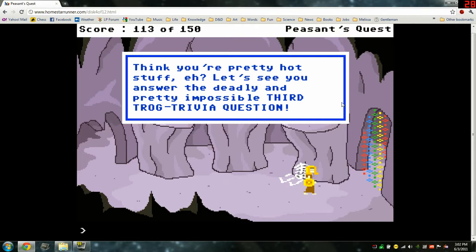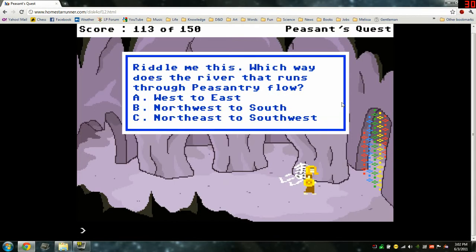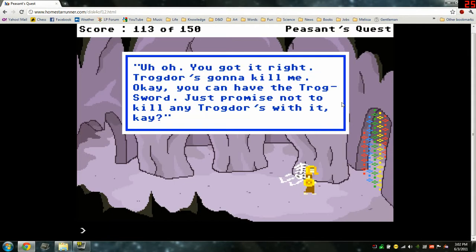Think you're pretty hot stuff, eh? Let's see you answer the deadly and pretty impossible third trog trivia question. Riddle me this: which way does the river that runs through peasantry flow? I actually believe that it flows from the northeast to the southwest, so answer C. You got it right. Trogdor's gonna kill me. Okay, you can have the trog sword. Just promise me not to kill any trogdors with it, okay?